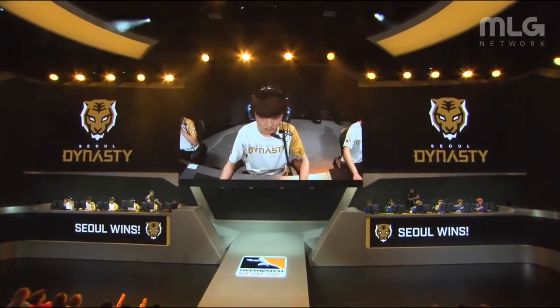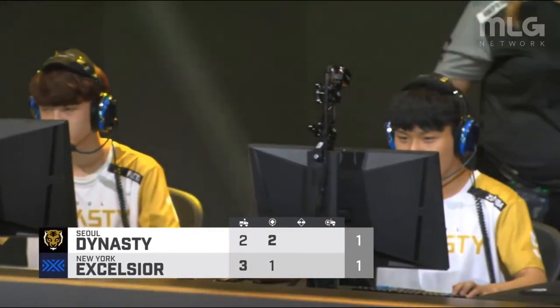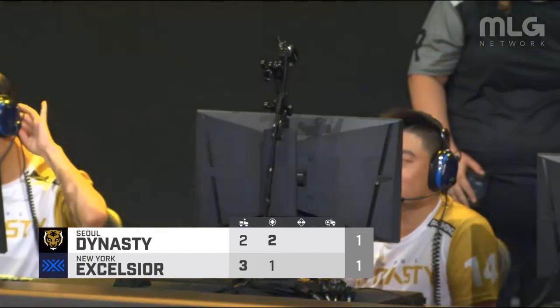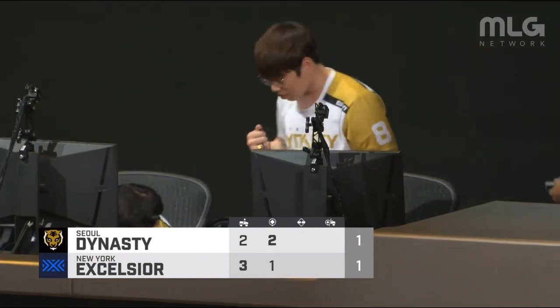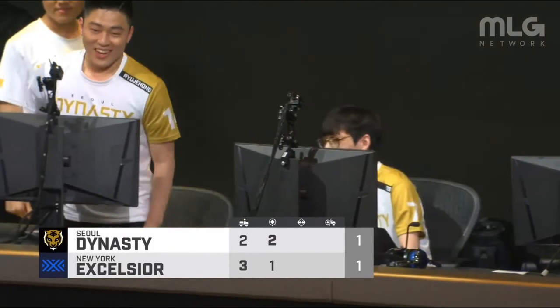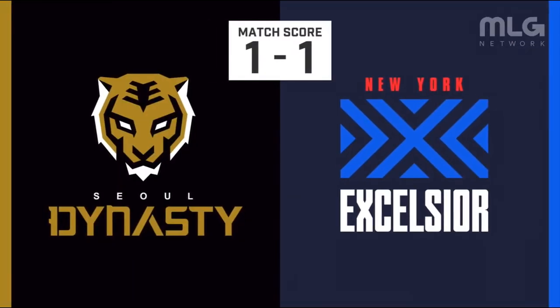It's a 1-1. The same problem that plagued New York on point B — Miro gets the effects of a Nano Boost, dives all the way through the main door, and splits both supports off the NYXL members. Arc wasn't able to get through the door and couldn't provide any healing. Miro is a problem for NYXL on point B. It's been said that South Korean players are the artisans of a meta that involves Tracer and Genji — flanking, picking up priority targets, and taking the wind out of NYXL's sails every time. Map number three is just around the corner. Stay excited, stay woke — we'll see you in a bit.